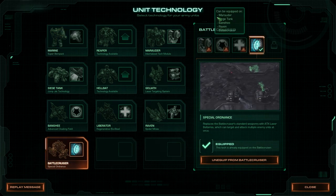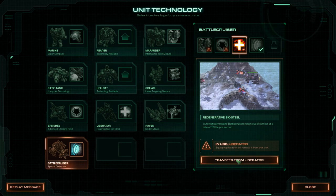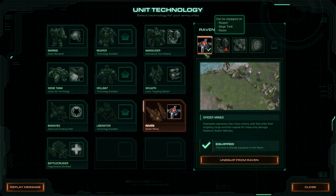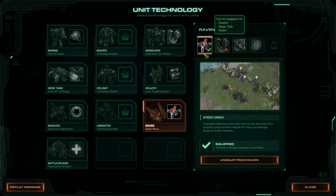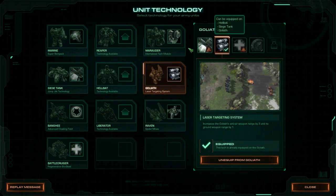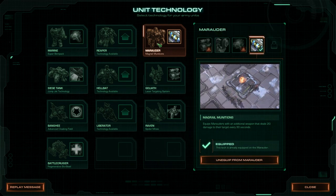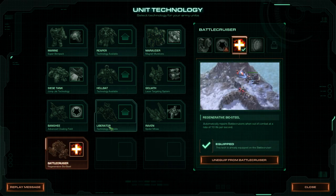As for these guys: first off, battlecruisers — give them the regenerative biosteel. That is the most important thing. Ravens, I would make with spider mines, and I'll show you why we do that; it's going to make the mission a little bit easier. As for everything else, I don't think it truly matters. Jump jet tanks whenever. Maybe mag rail munitions on the marauders, because we get like two of them at the beginning. But it's the battlecruisers that are the most important part.